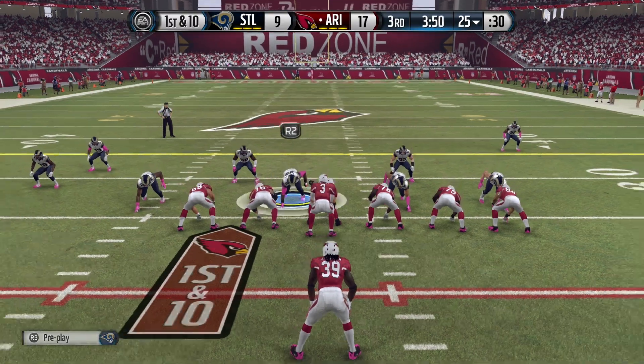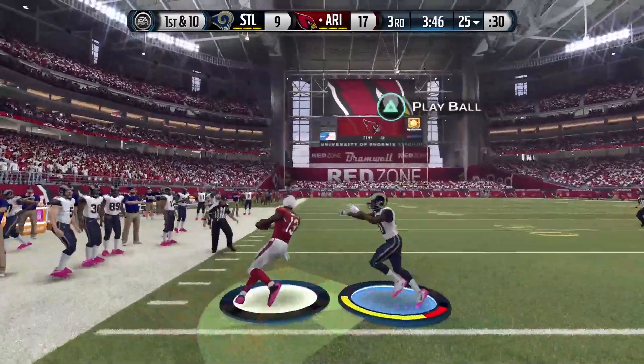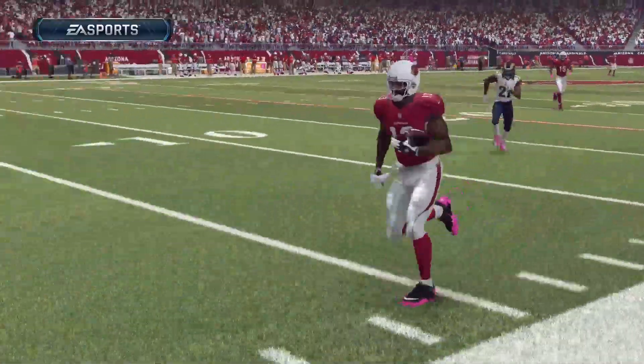After the Rams scored a field goal, Carson Palmer backed up the pass again and found Jerome Brown — and Brown went off to the races into the end zone for a big-time touchdown of more than 70 yards.